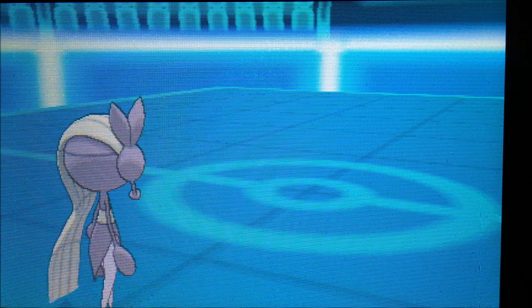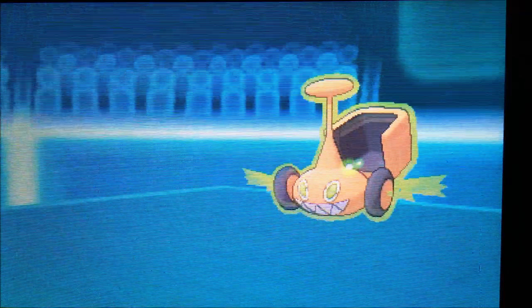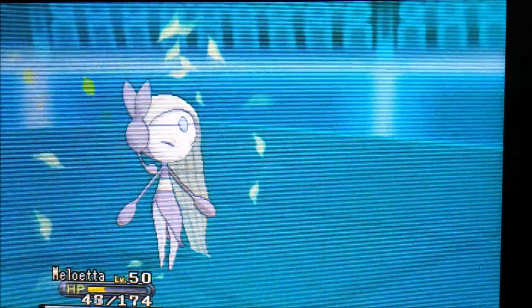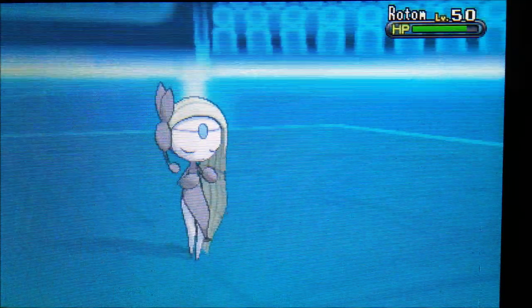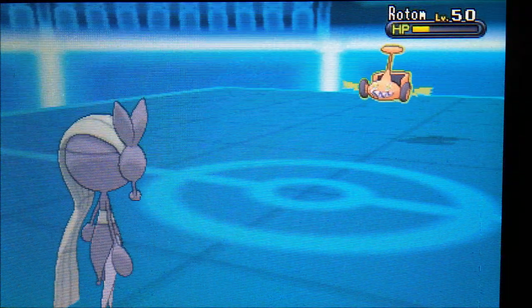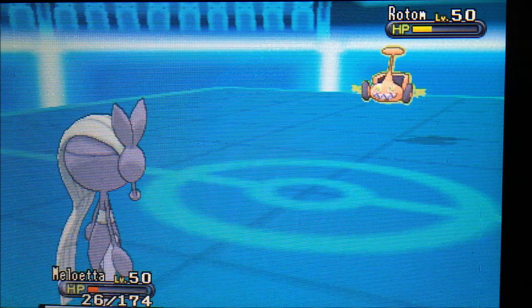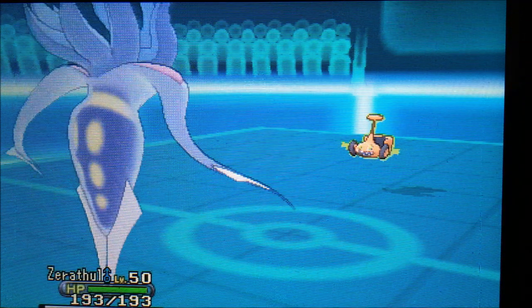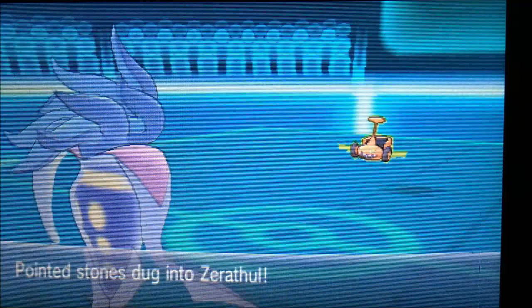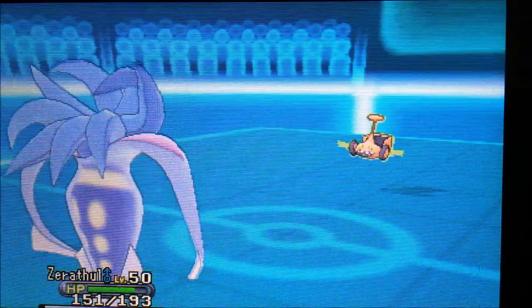Rotom comes in and I know I can take whatever comes my way because of the Assault Vest — heavily invested — but it still does fair damage. I go for Hyper Voice because it's my best bet, doing fair damage. I predicted him to go for another Leaf Storm, so I bring in Malamar trying to set up. I should have stayed in because a Volt Switch wouldn't take me out, but he goes for the Volt Switch — just awful.